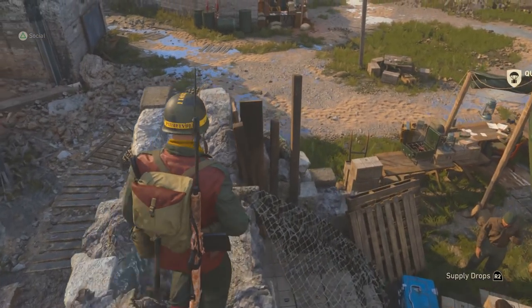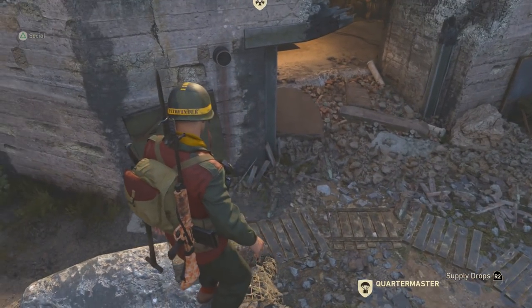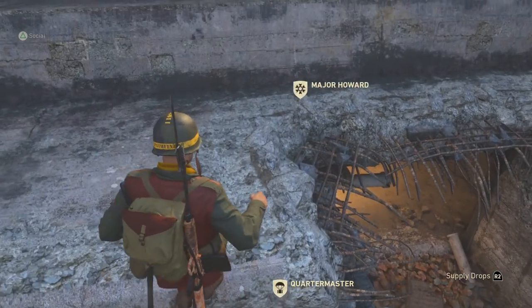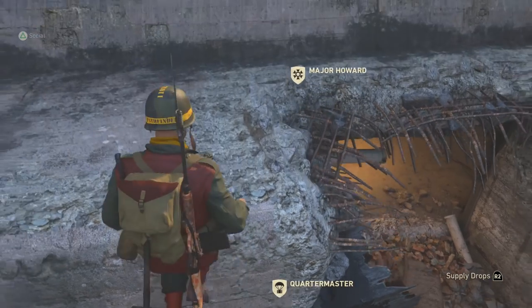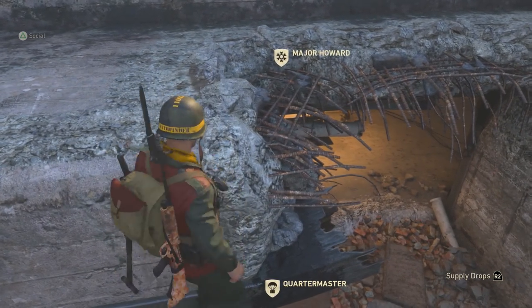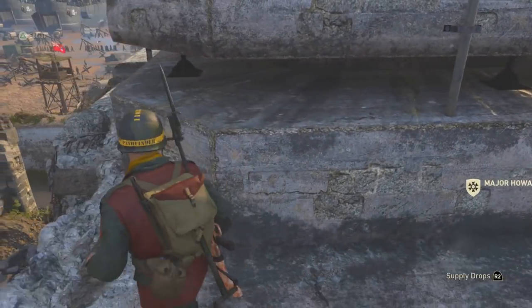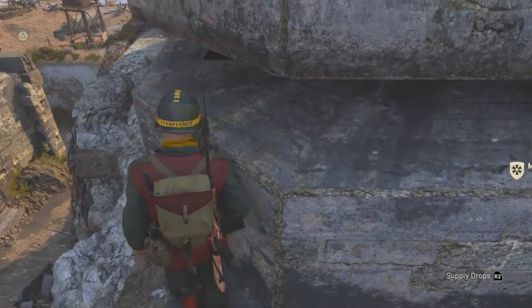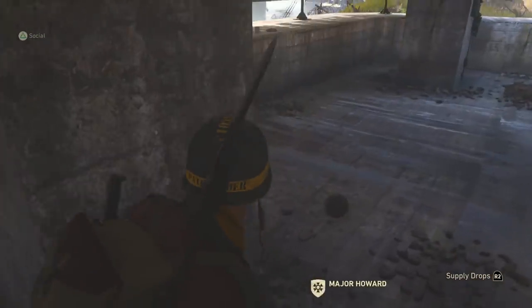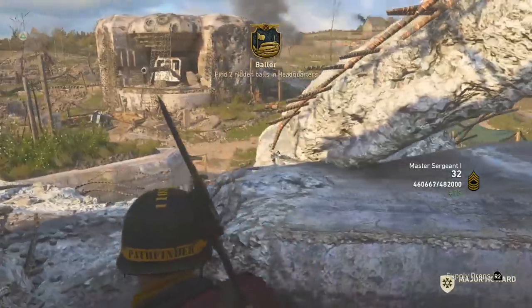Next you have to jump across the gap onto that protruding metal pipe, which isn't as bad as it looks — just a big sprinting jump should do the trick. You might miss it once or twice, but it doesn't take too long to get back. Finally, jump onto this tiny bit of metal and move to the right side of it so you can hop up onto the crumbling concrete. You can't hop up in the middle, and once here you can carefully navigate around the outside, and inside the shelter is the third ball.